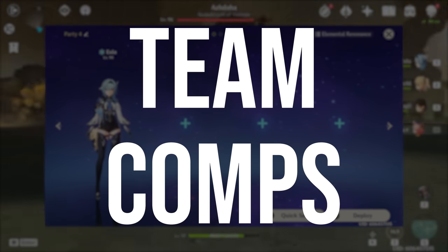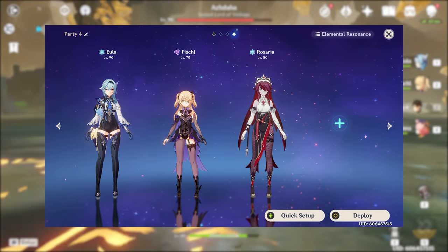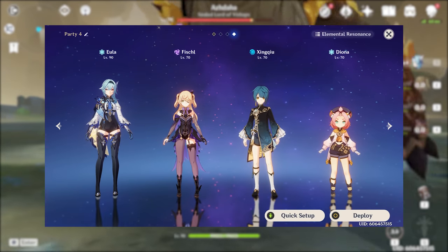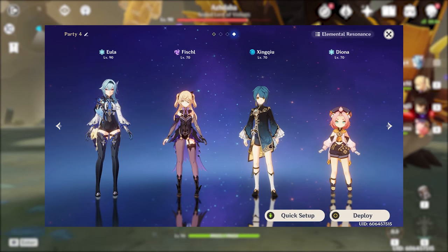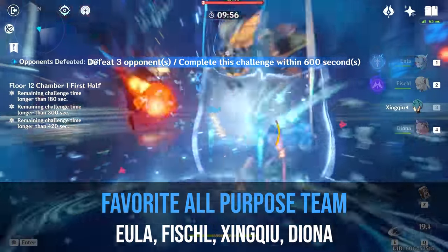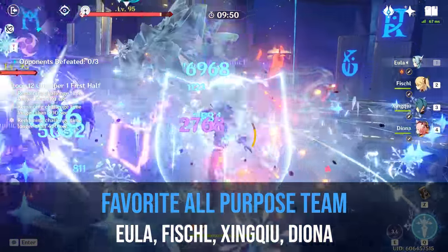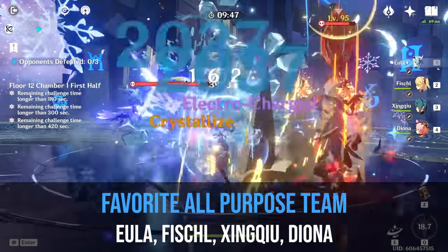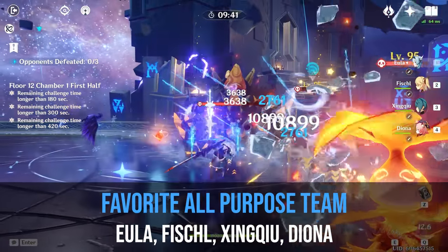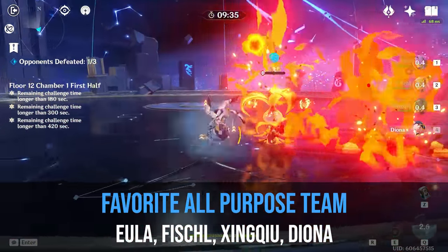Forming teams around Eula is a bit difficult because in most cases you want a cryo battery and an Electro character for Superconduct, which only leaves one additional slot. The best all-purpose team I've found consists of Eula, Fischl, Xingqiu, and Diona. Diona serves as the cryo battery, shielder, and healer. Fischl is here for Superconduct. Xingqiu is here for off-field damage, crowd control with the freeze reaction, and also allows Eula to proc the shatter reaction for additional damage. This is my favorite team, but Xingqiu is pretty much best in slot in every team, so this may not be practical for everyone.